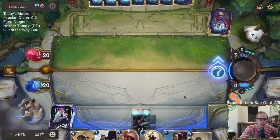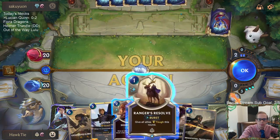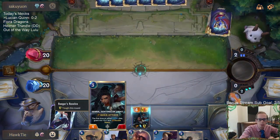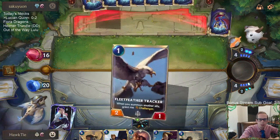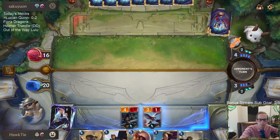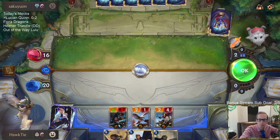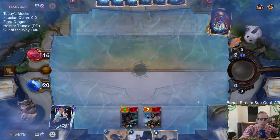Looks like we got turn three Senna for our first thing. We are a Lucian deck — we haven't seen Lucian yet. I'll keep Sharp Sight to maybe get through a Trundle. Lucian? Okay, I'll take a Tracker.